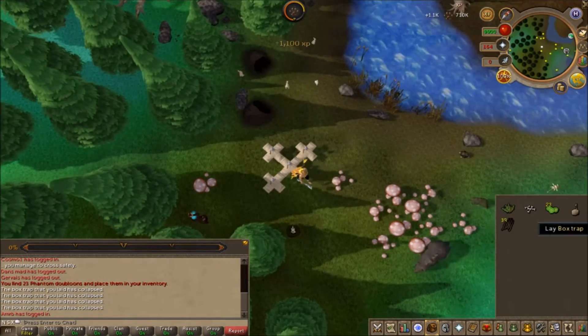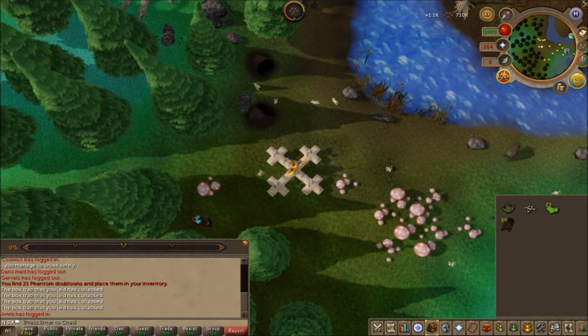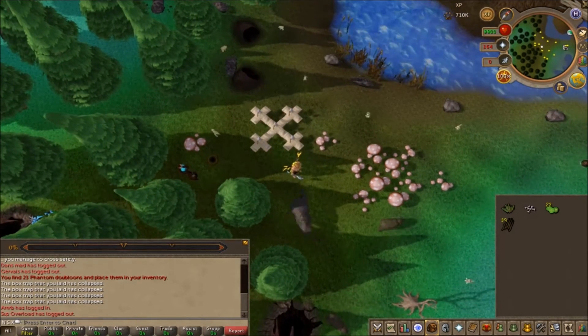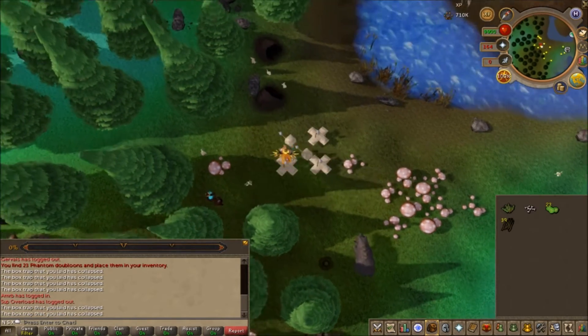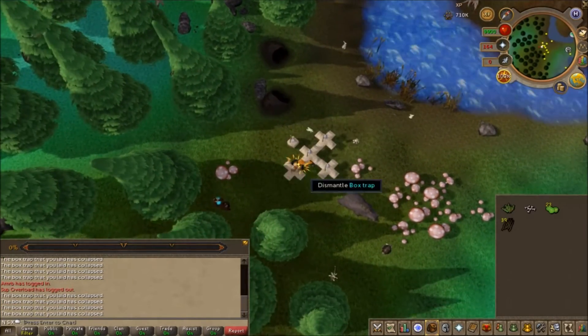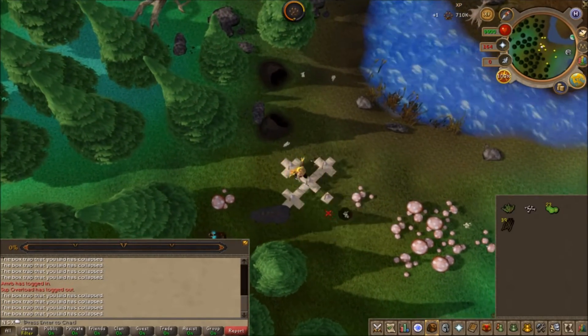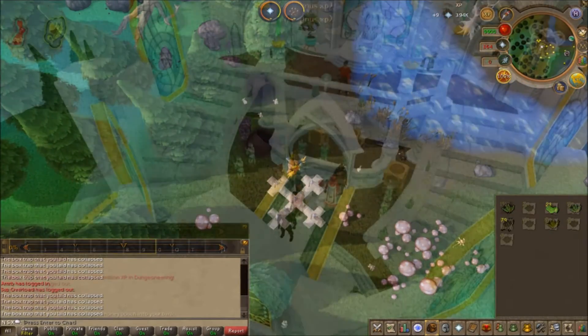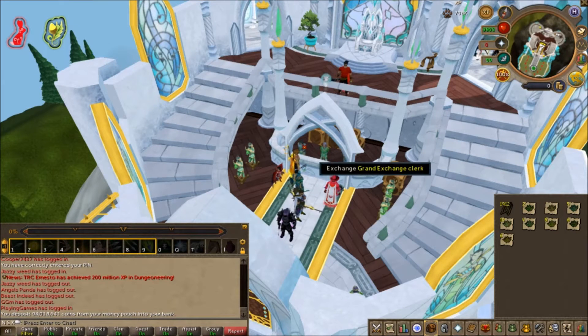This is not a guide for Grenwall hunting, but a brief rundown of how I hunted for Grenwall Spikes. Having completed the medium Tirannwn task set that allows players to hunt Grenwalls without the use of bait, which made my hunting a whole lot easier, I brought 5 traps and went over to the Grenwall hunting area in Tirannwn. I hunted fairly casually, and with more attention I'm sure you could surpass my Grenwall Spikes hunted per hour.